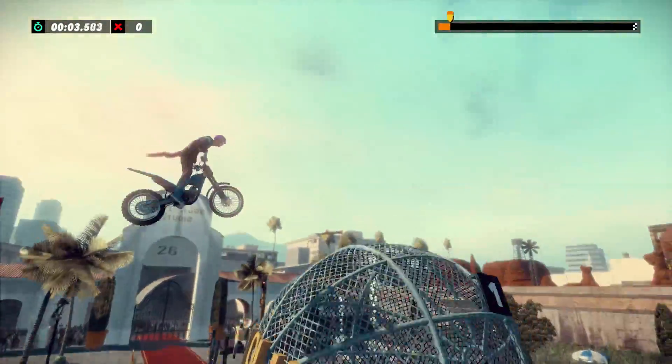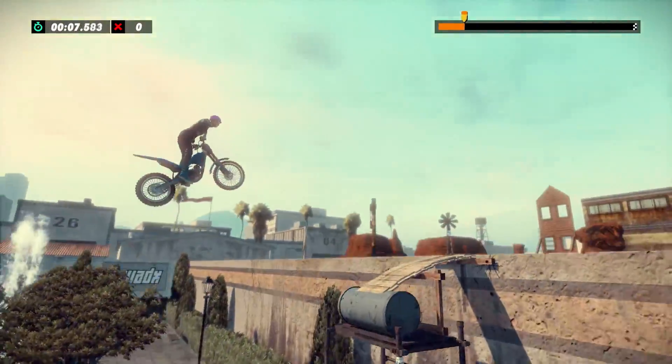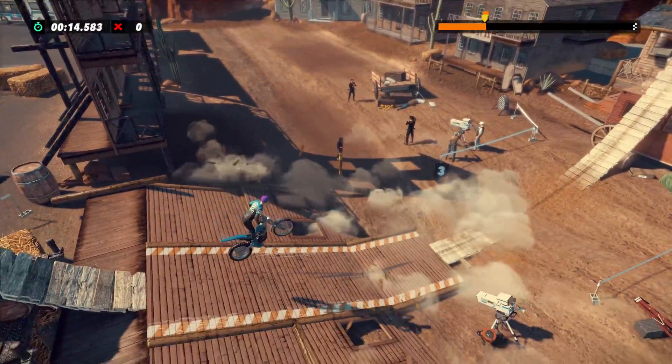One of my favourite things in video games is fourth wall breaks. A fourth wall break is when a piece of media acknowledges the viewer or player. Deadpool is a great example, and one of my favourite examples in video games is from The Evil Within 2.